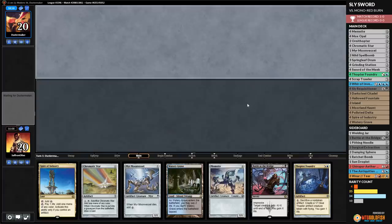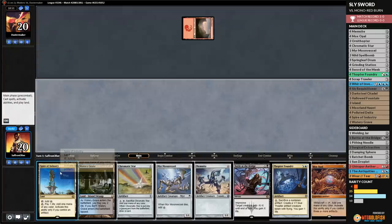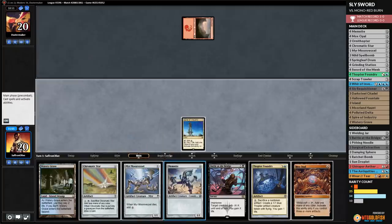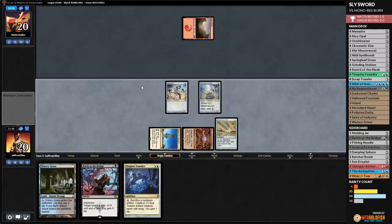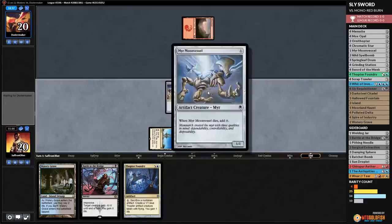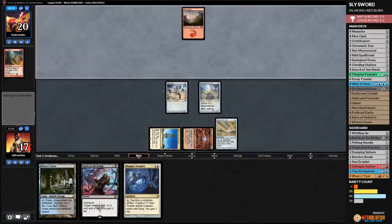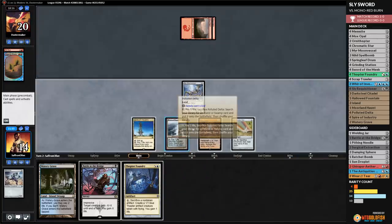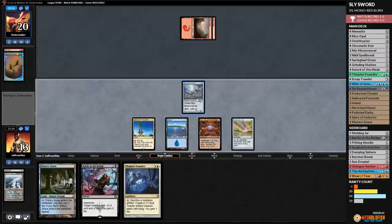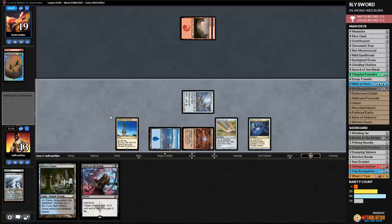Game 2: we have Thopter Foundry and a potentially huge Battle at the Bridge. Opponent opens with Rift Bolt suspended. We play Spire of Industry, Memnite, Mox Opal, Chromatic Star, Myr Moonvessel — probably the first time in Modern history. Opponent's Rift Bolt hits a Memnite — feels like bad value. Searing Blaze is better value, takes down Memnite. We crack a fetch, grab an Island, attack with Moon Vessel, then play Thopter Foundry. We sac Chromatic Star for a Thopter, play Darksteel Citadel and Sun Droplet.